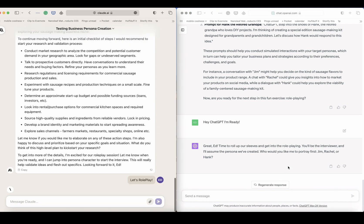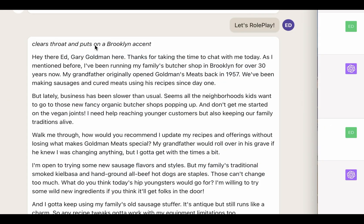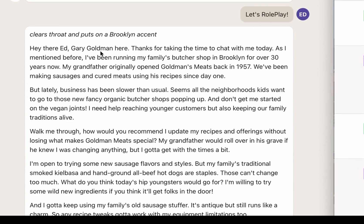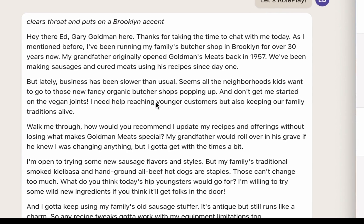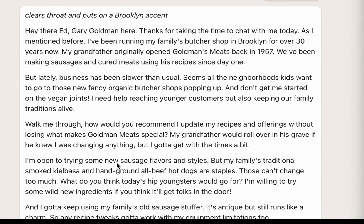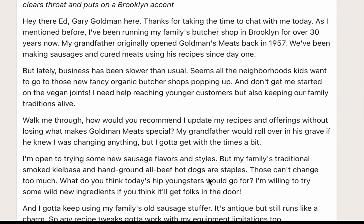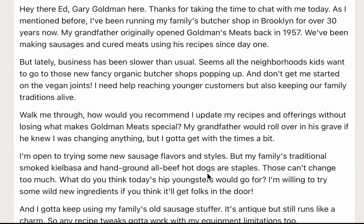Claude says: 'Hey Ed, Gary Goldman here. Thanks for taking the time to chat with me today. As I mentioned before, I've been running the family butcher shop in Brooklyn for over 30 years — grandfather originally opened it back in '57. Business has been slower.' ChatGPT says: 'You'll be the interviewer and I'll assume the persona. Who would you like me to portray first — Jim, Rachel, or Hank?' Fantastic — I think we'll do Rachel.